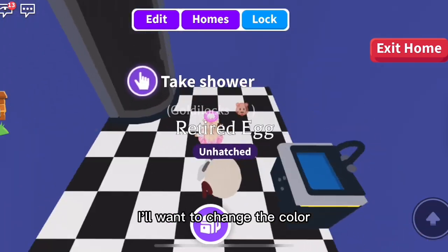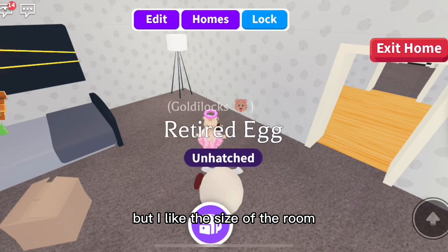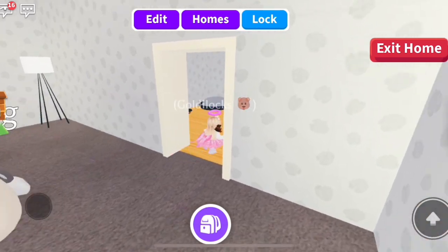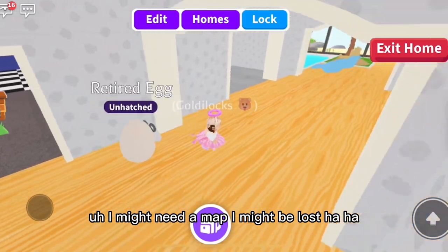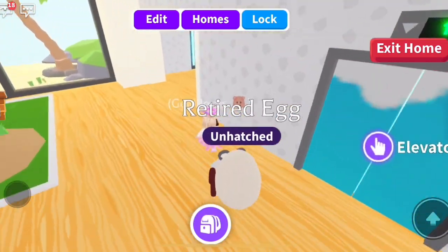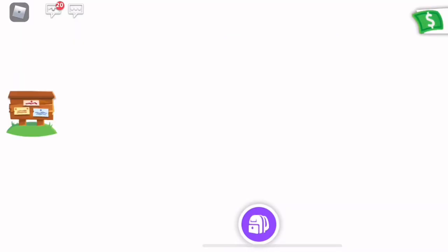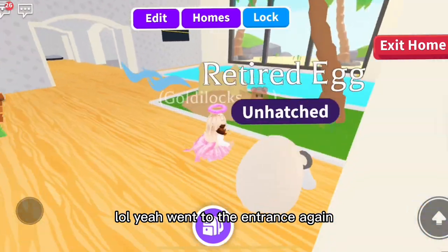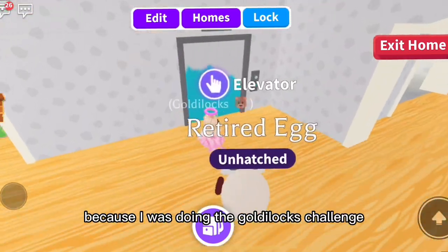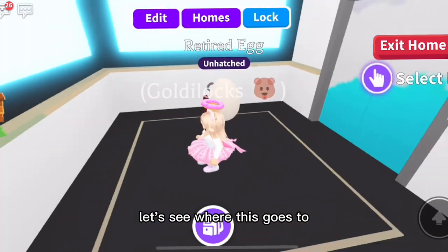Nice! There's a bathroom. I'll want to change the colors but I like the size of the rooms — this place is big. I might need a map, I might be lost, haha! Yeah, went to the entrance again. My name is Goldilocks right now because I was doing the Goldilocks Challenge. Let's take an elevator and see where this goes.